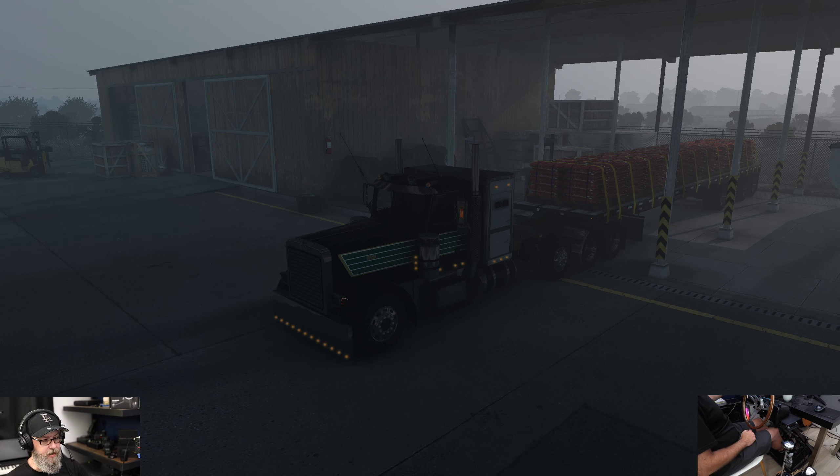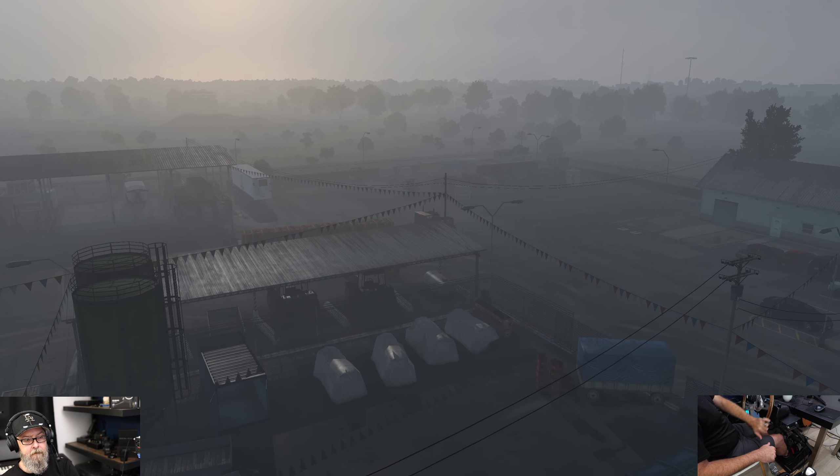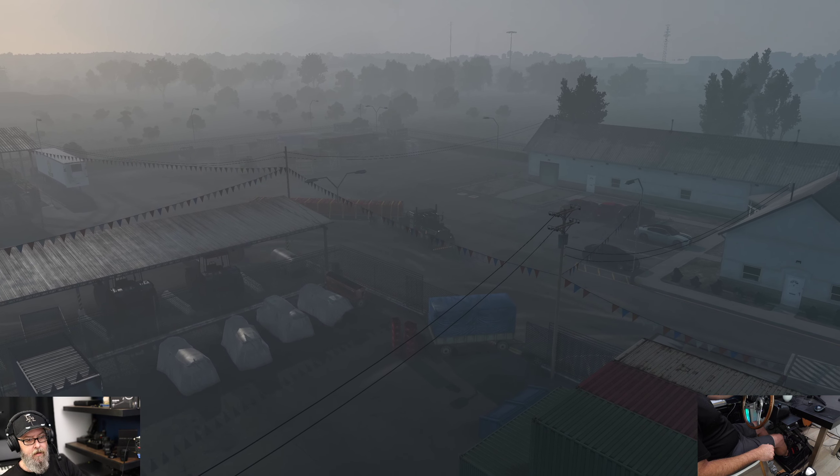We've got Slav Jerry's N14 in there. Let's hit the lights — running at 13 speed today, second stick is the splitter, same kind of stuff we've done in the past. We are at 37,000 pounds, so we can still get started in second. Headed over to Lubbock, Texas, got the load on there, and it is foggy today — it's going to be one of those drives.